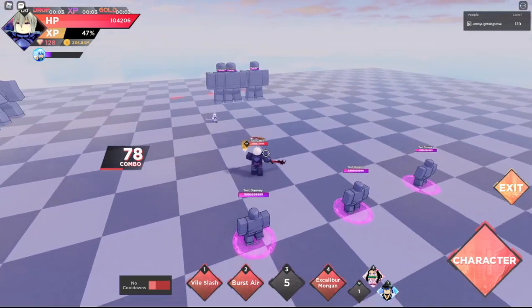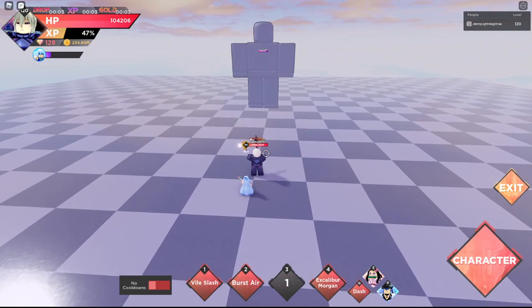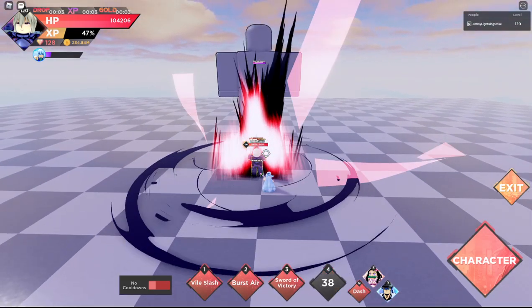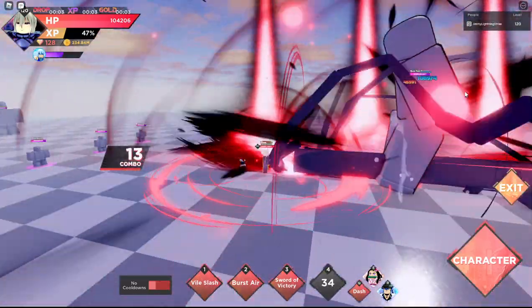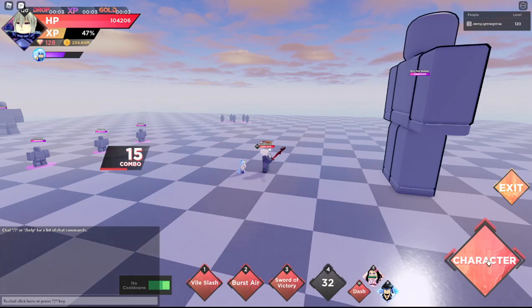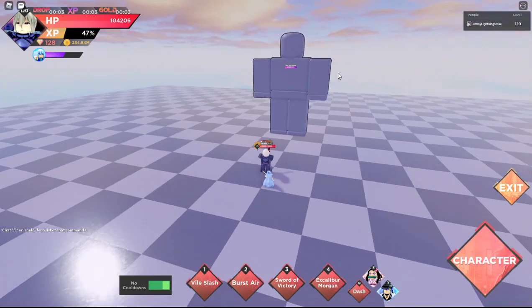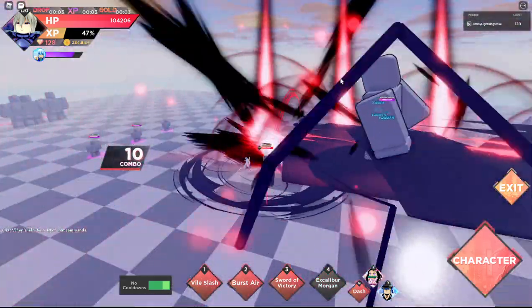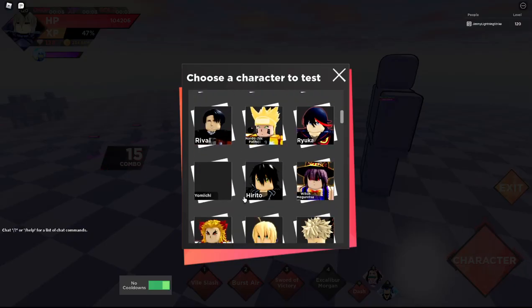Let's see her next ability — Excalibur Morgan. It's a pretty weird name, but we can go ahead and see it. Holy — we didn't get to see the damage on it. Let's go ahead and switch characters to see the damage we're dealing with. Alright, about 500k already — 500 to 600k damage. That's pretty good.